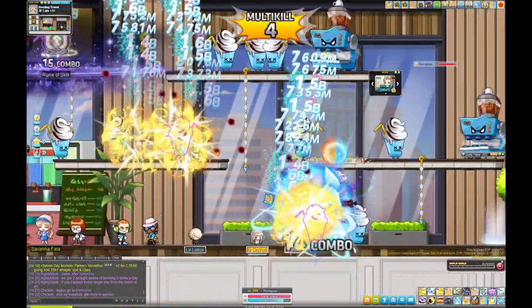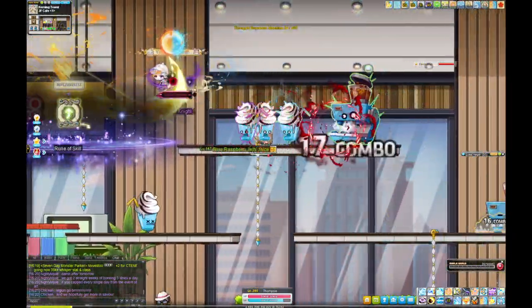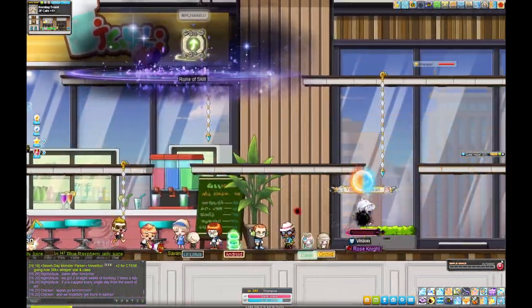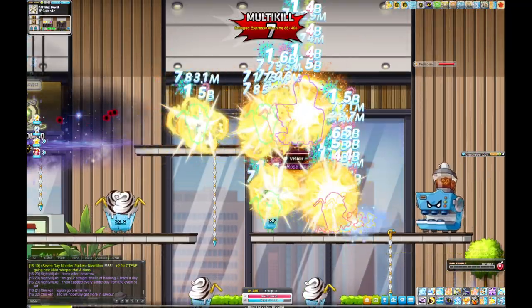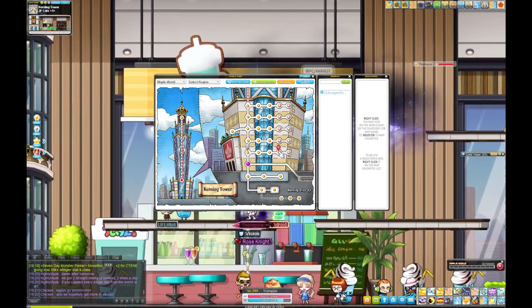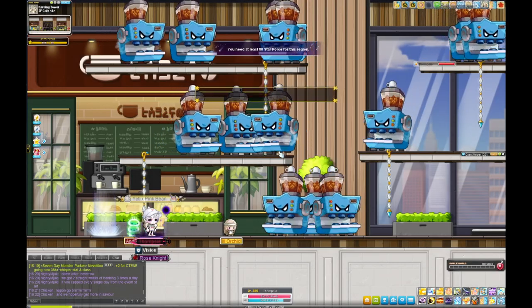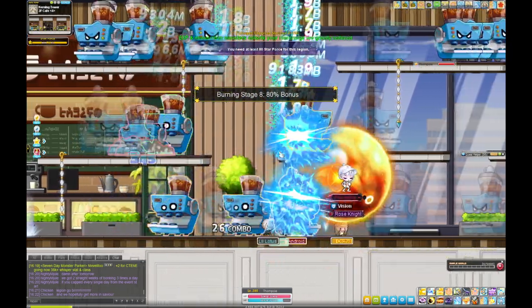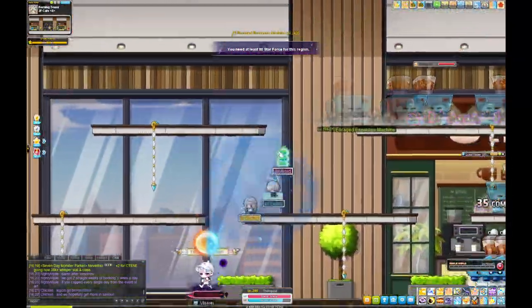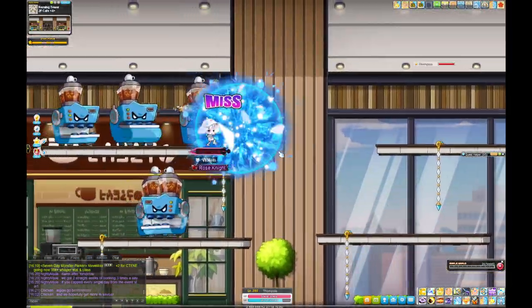Nice and easy, I really like this map. I play flash jump classes so they all have an up jump — teleport probably sucks here. At 150, go to the Espresso Machines — 80 burning — really simple, just go left and right and kill mobs.